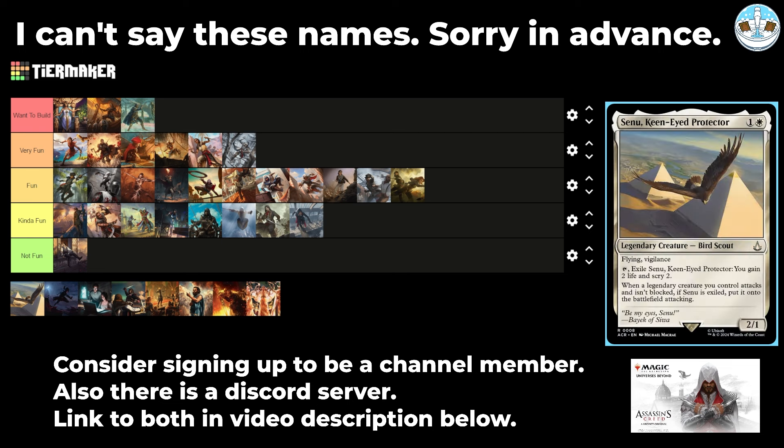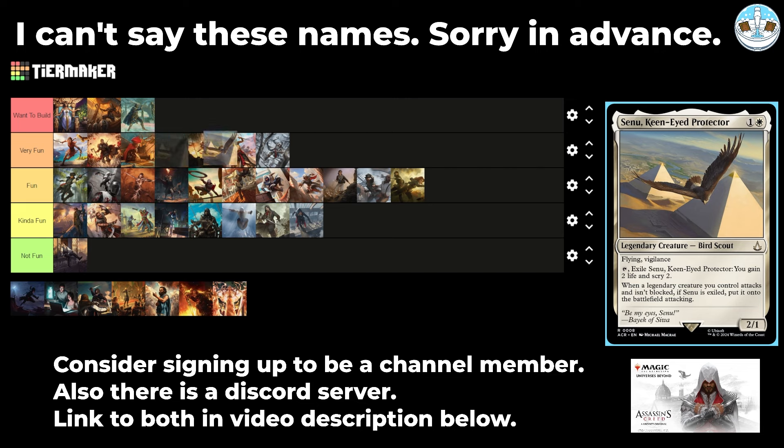Next up is Senu, Keen-Eyed Protector — a 2-mana 2/1 bird scout with flying and vigilance. Tap, exile it, you gain two life and scry two. When a legendary creature you control attacks and isn't blocked, if Senu is exiled, put it onto the battlefield attacking. Weird — I like it. I'm going to put it in Very Fun. It's a bird with a really cool effect. Mono white legends seems like a fine deck, and having a 2-mana commander you can keep getting back if people don't want to block your legends seems fine.